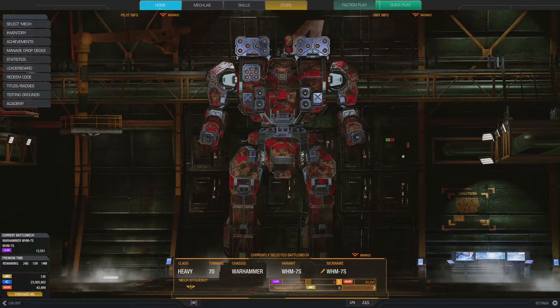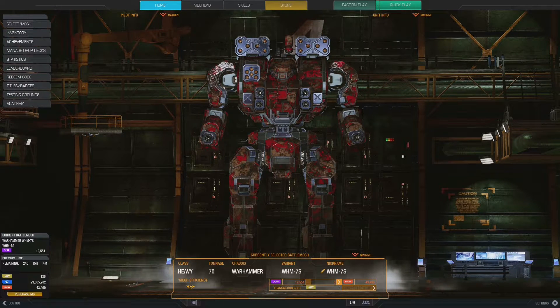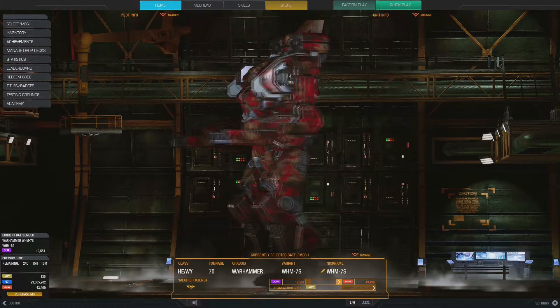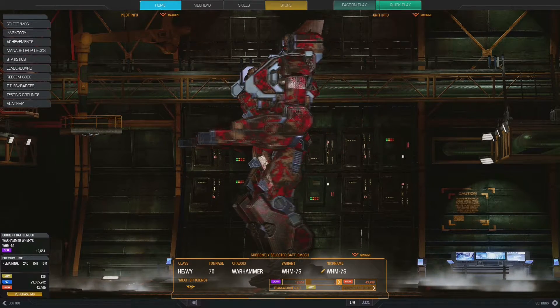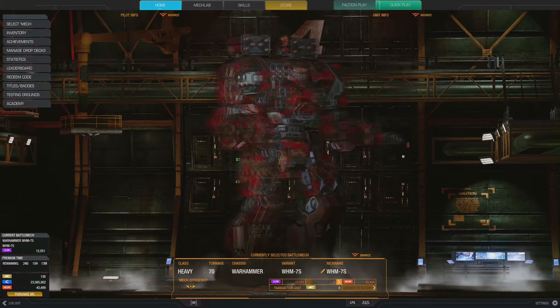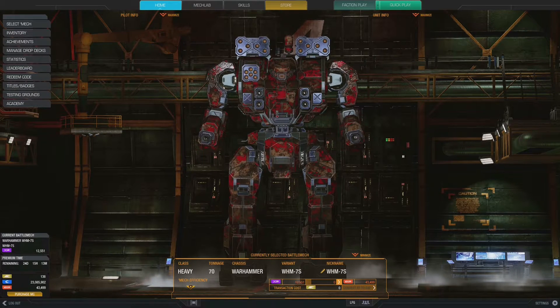I'm going to show you the build layout of this mech so you can get an idea of just how hot it is and how I run it. You can decide whether you want to use a build like this and see what you can do with it. Anyway, this is my Warhammer 7S — there's the camo job on it. A bit of Davian Red in there with the fractal camouflage pattern. I kind of like it — it's like a hunter's camo. Anyway, let's go into the mech build.